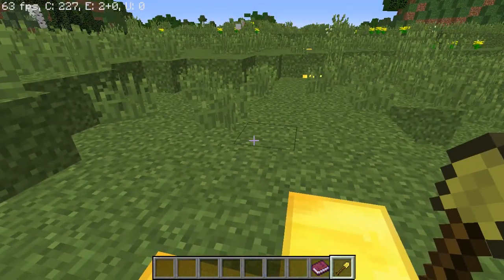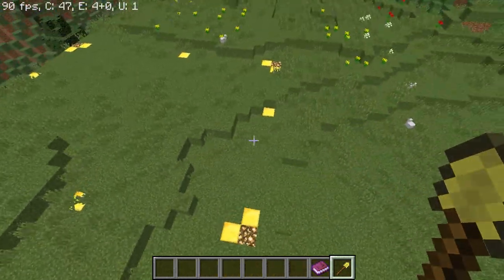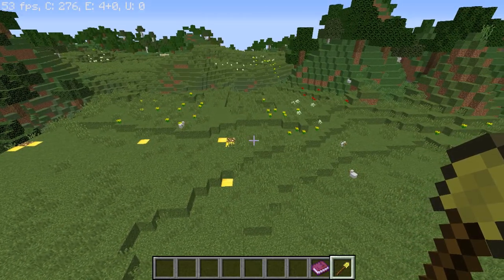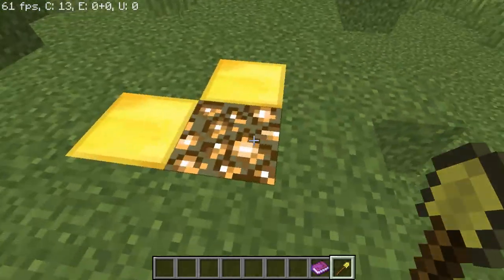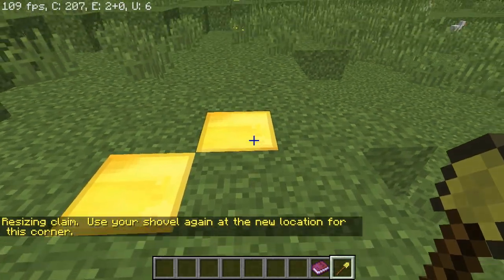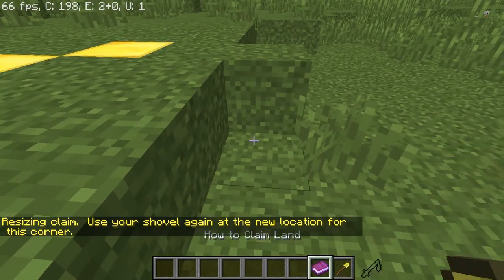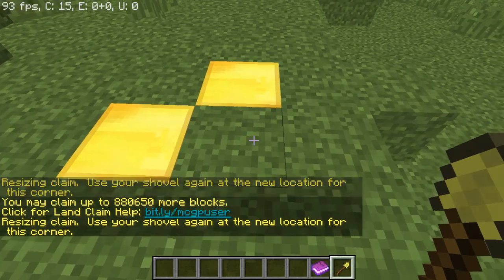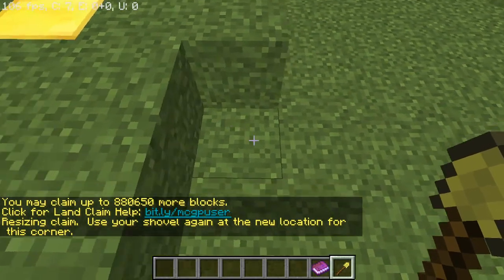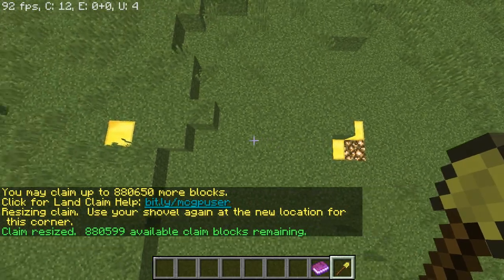Let's say I'm playing for a few hours and I get some more blocks, so I'm able to extend out in one direction. Let's say I get enough blocks to extend out in this direction four times. I'm just going to right-click on the corner and go out by four blocks, click on the new spot where it's going to resize. You'll notice that it's just grown by four blocks.